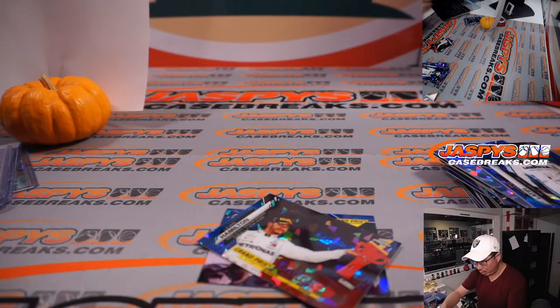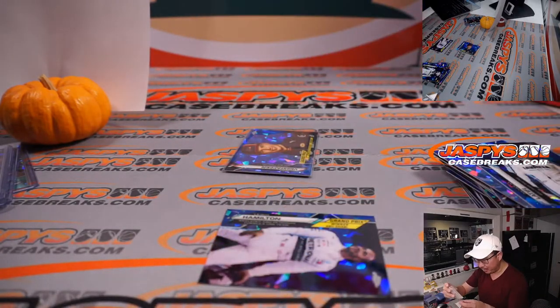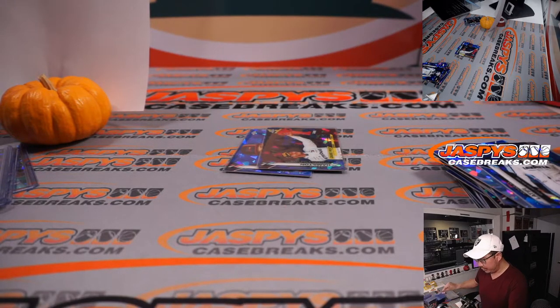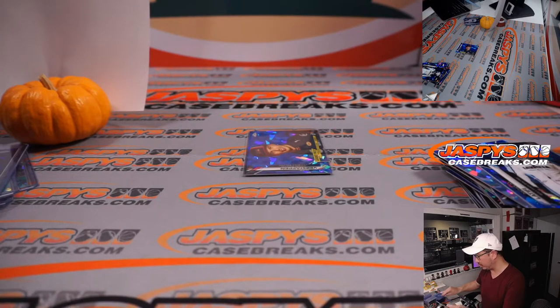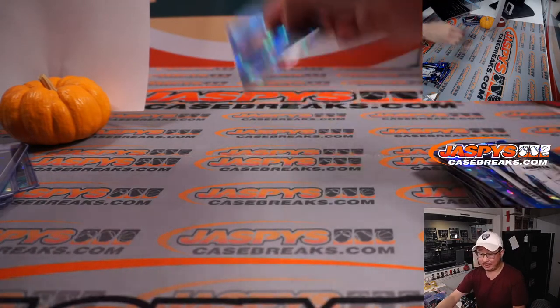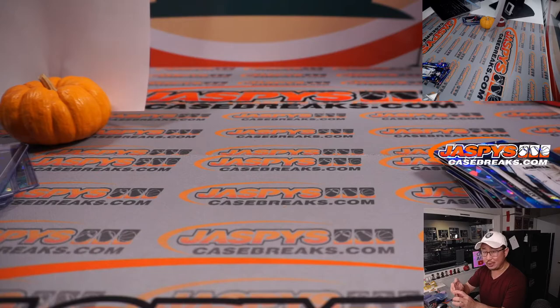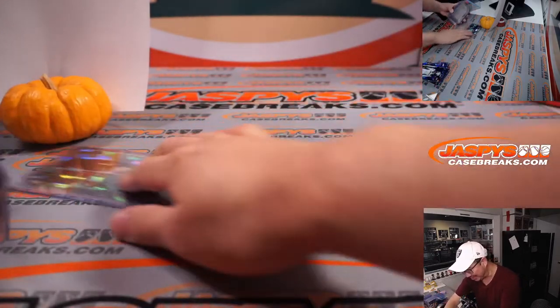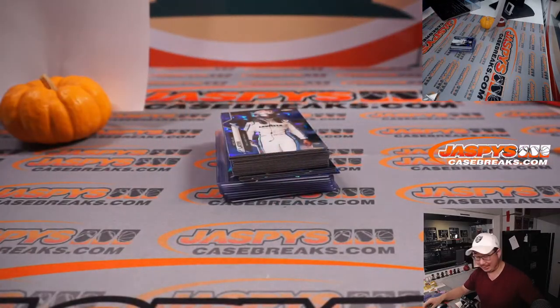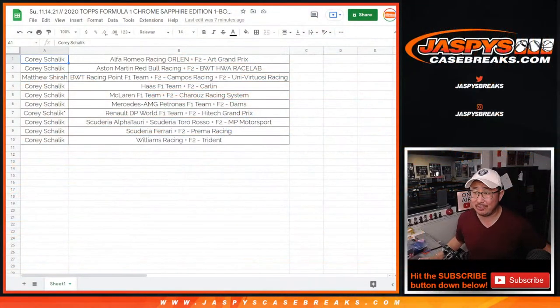And there you go, ladies and gentlemen — that was a quick one-box break of Formula One, Topps Chrome Formula One Sapphire edition. We've got both Sapphire and Hobby edition in the store. With the F1 season coming to a close and looking like it's going to be an exciting finish, just take a look at how much these boxes cost back in 2020 and now look at what they cost in 2021 — the secondary market has adjusted accordingly. So a lot of great value here, ladies and gentlemen, even at this high price point. Give it a shot. Jaspe's CaseBreaks.com. I'm Joe, and I'll race with you next time. Bye-bye.